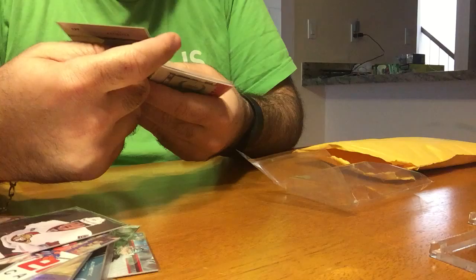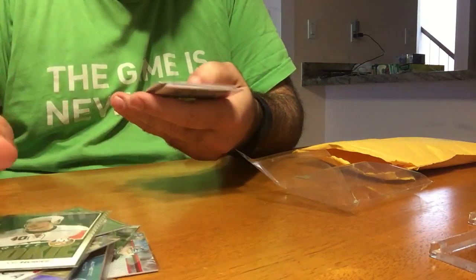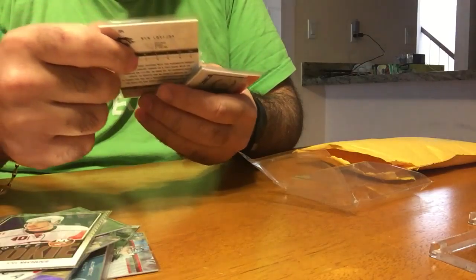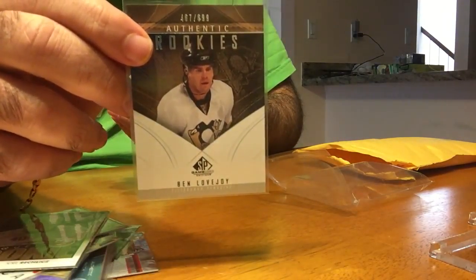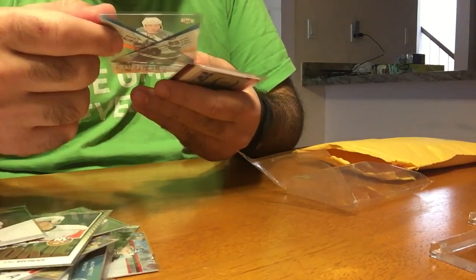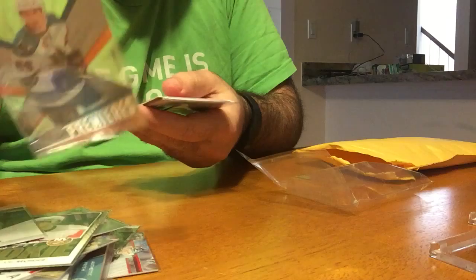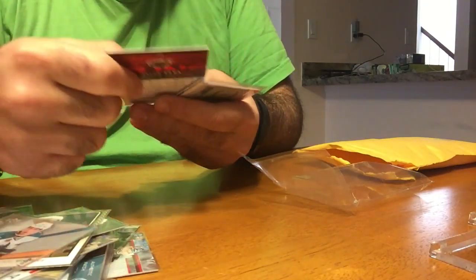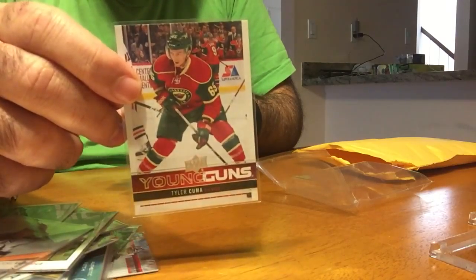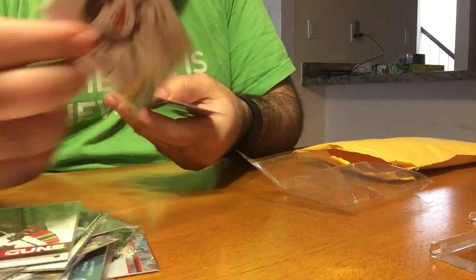Then we've got a Joel Recklix, a Key Rookie. Then we have 467 of 6.99 of Ben Lovejoy. Then we have 13.89 of 19.99 of Brad Stavitz. Then we have Tyler Kuma, Young Gun.